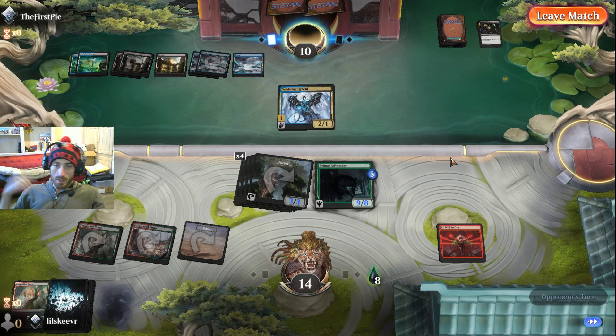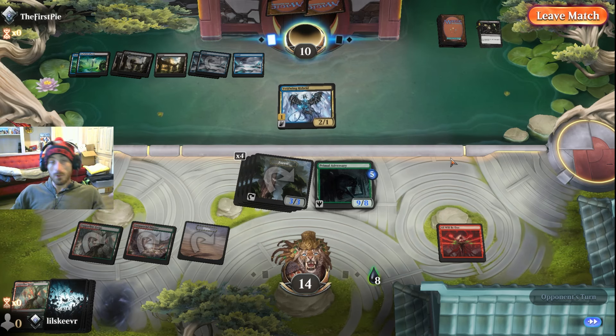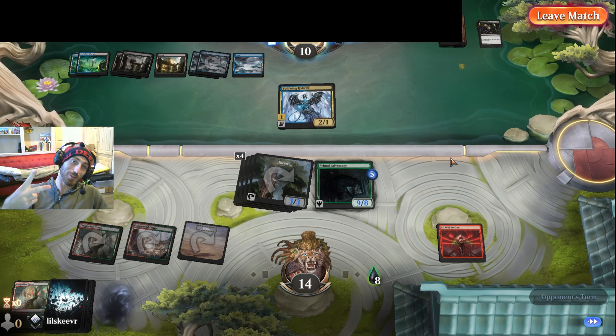We cast it for X equals six — just six to the face, Shivan swinging for six. That's twelve right there. Very easy to do. I have some similar versions of this deck from a couple months ago — I hope you enjoyed those if you check them out. If you like this one, give it a like, sub for more, and I'll see you in the next one!